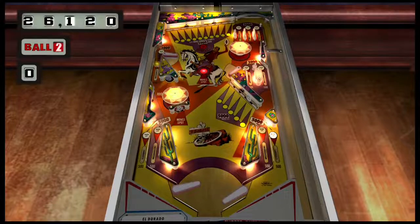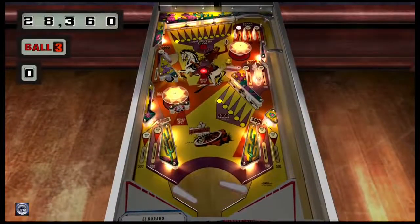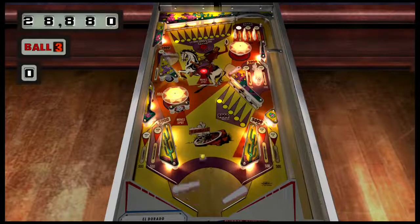Really, to get a good score on El Dorado it's just about keeping the ball in play. You can try hitting only the lit rollovers or drop targets, but you'll hit them most likely just by keeping the ball in play, instead of trying to force it.